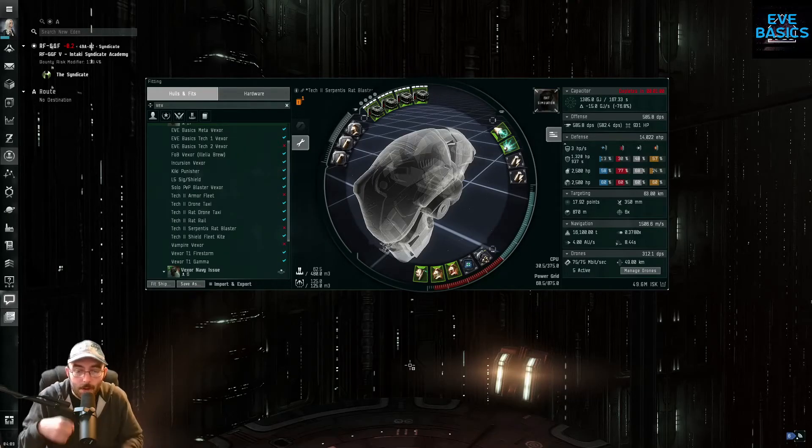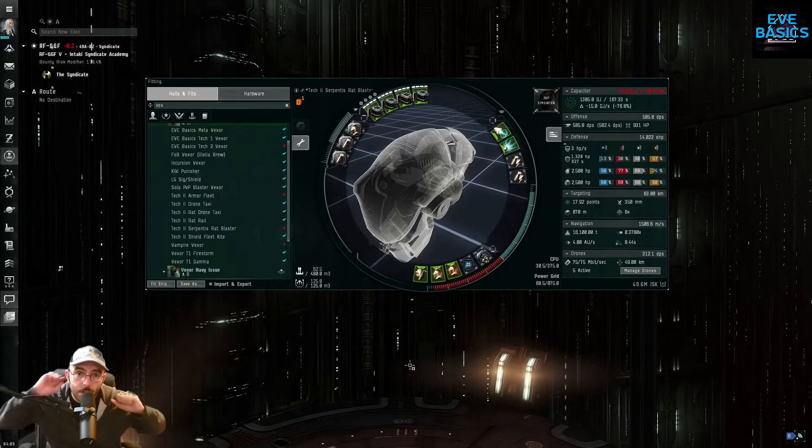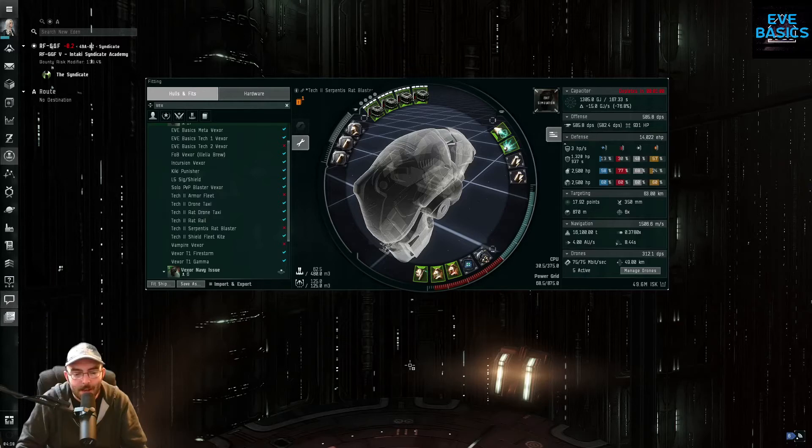Hello everyone, welcome to EVE Basics episode 22: PvE cap stability. I'm going to throw my hat into the ring on cap stability — it's a topic that comes up frequently when people are discussing fits. I want to go over what cap stability means, and how it's not a one-size-fits-all solution. You have to ask yourself the right questions first — like what am I going to use this ship to do?